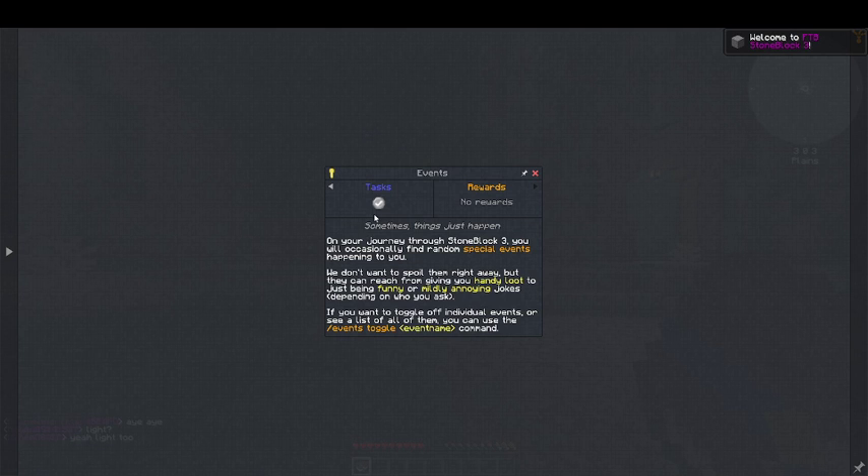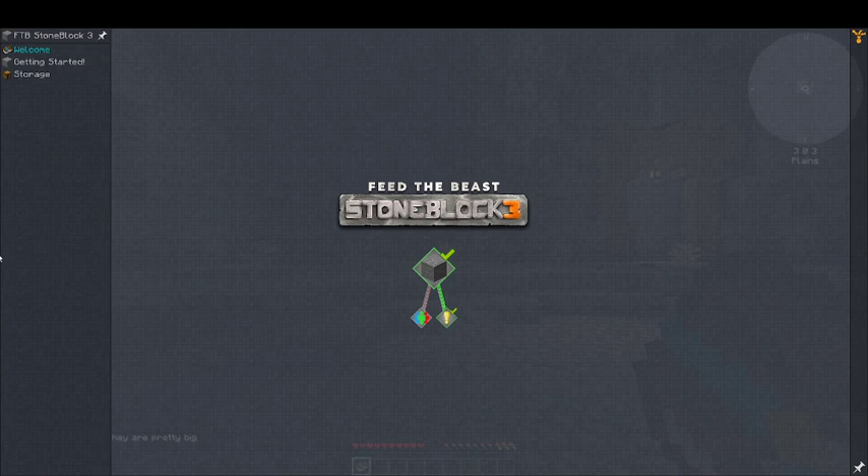It's just gonna be me, so we're gonna go ahead and do it. There will be events — as you journey through Stoneblock 3 there will be special events randomly happening. We don't want to spoil anything, but get ready: there will be some handy loot and some funny or mildly annoying jokes depending on who you ask. If you want to toggle off an individual event, you can use the slash events toggle event name command. If we have any issues we will definitely take advantage of that.